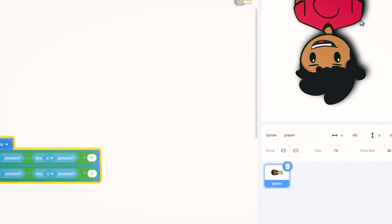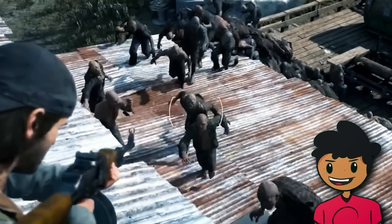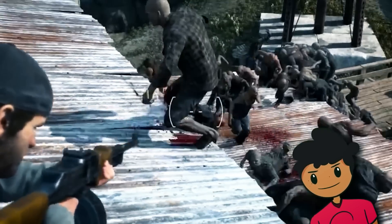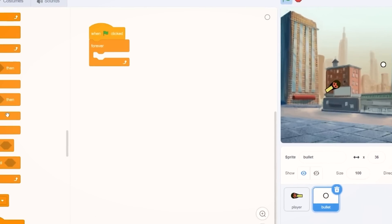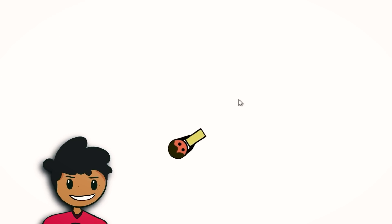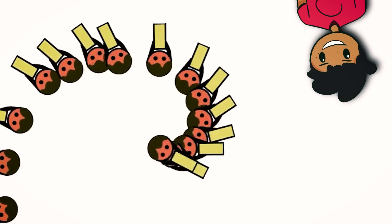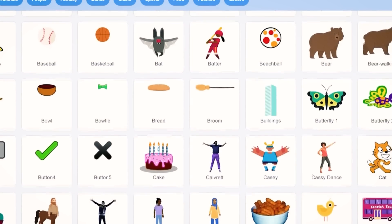Make sure to stick around for the whole video, because you haven't even seen the rest of the game yet. The player can now move and aim, and now I'll finally be adding the main part of the game. I coded in the shooting code, which spawns in a bullet every time Scratch detects that I'm clicking. I also added a little delay so we can't spawn the whole screen with bullets, because that would be overpowered.